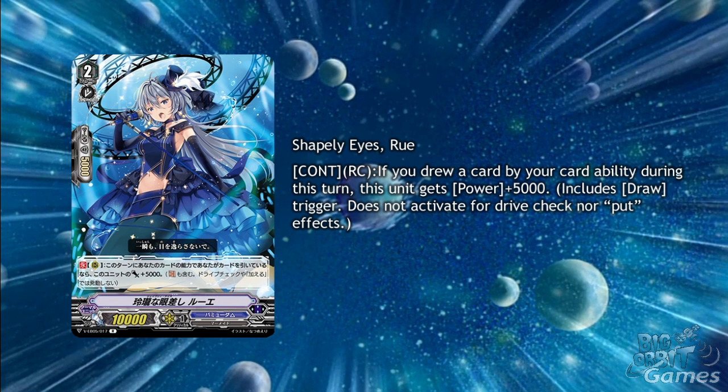Shapely Eyes Rue is a grade 2 with continuous rearguard circle: if you draw a card by your card ability during this turn, this unit gets plus 5000 power. Luckily, draw triggers do count for this. You won't gain extra buffs for each draw — you'll only get plus 5000 at most — but with the amount of counterblast in Bermuda, a free power buff is always welcome.